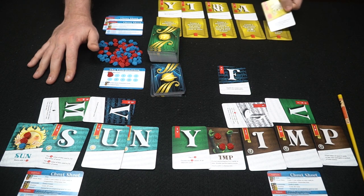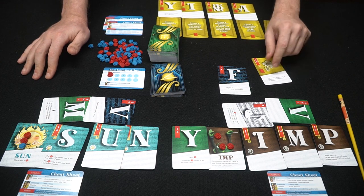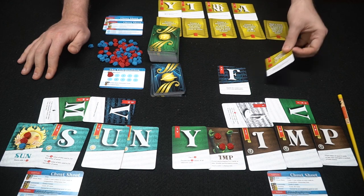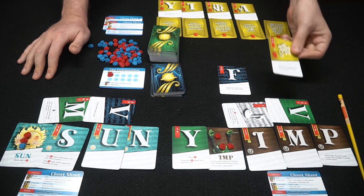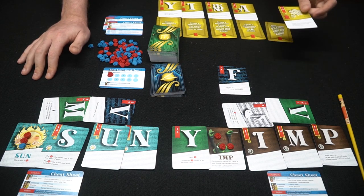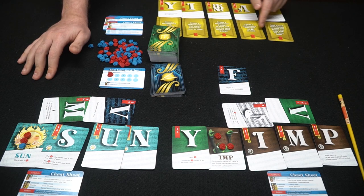If somebody bought an Ovation during drafting — which costs 20 — they can't access one of those little symbols that round; you only get one symbol benefit per round. But they all have different abilities. This one says it copies the letters and powers of an unpurchased Ovation card or one of your own — it also gives victory points at the end.